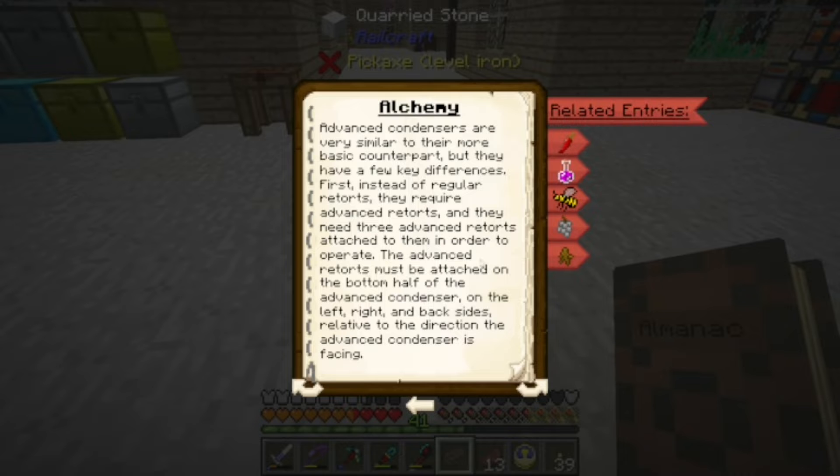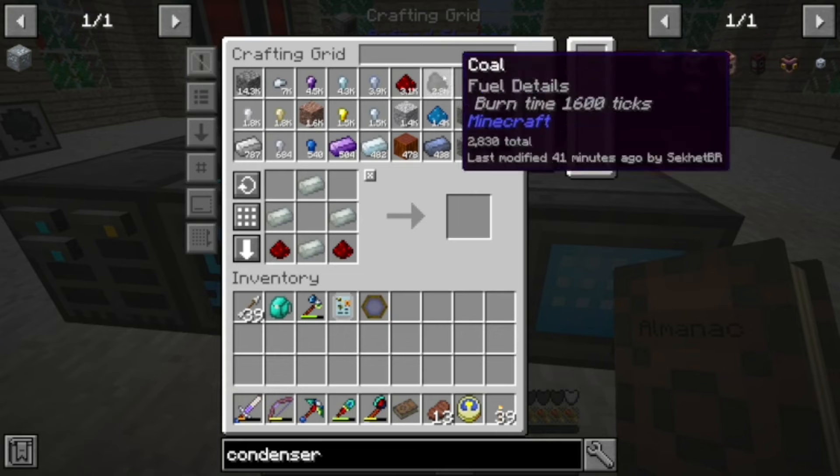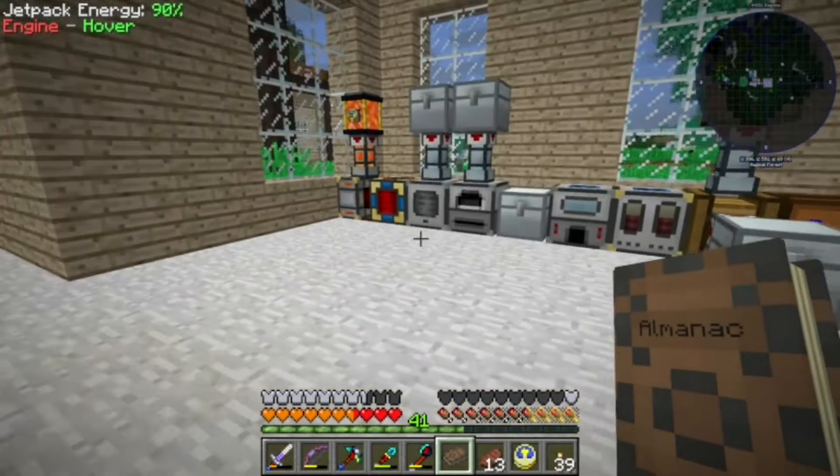So here we go. What we're going to need is three retorts and one condenser. We're going to need some nether bricks, which shouldn't be a big deal to cook up.